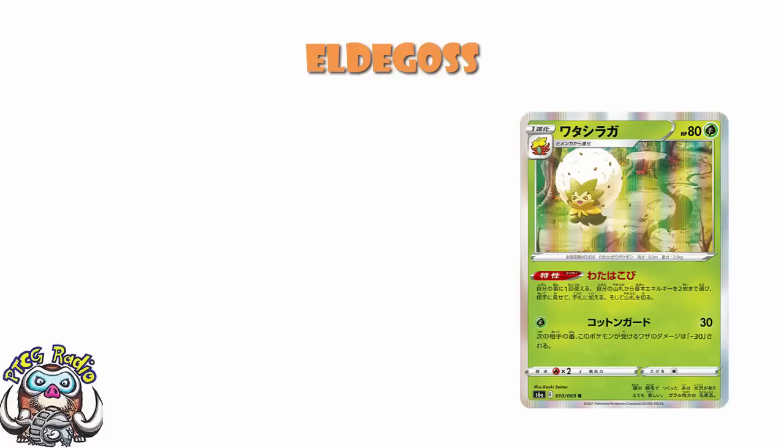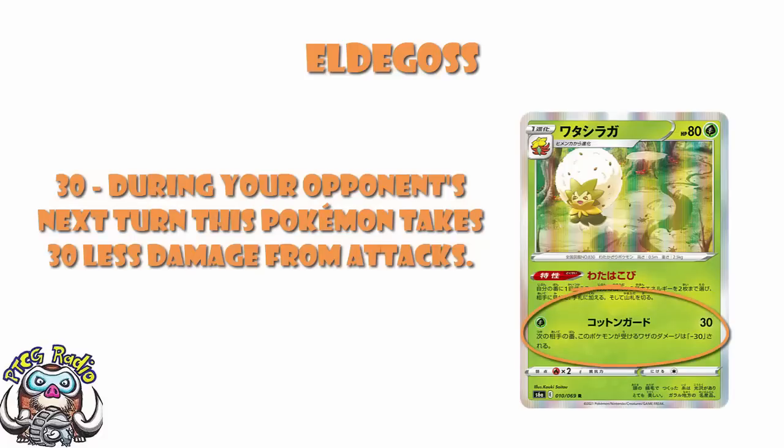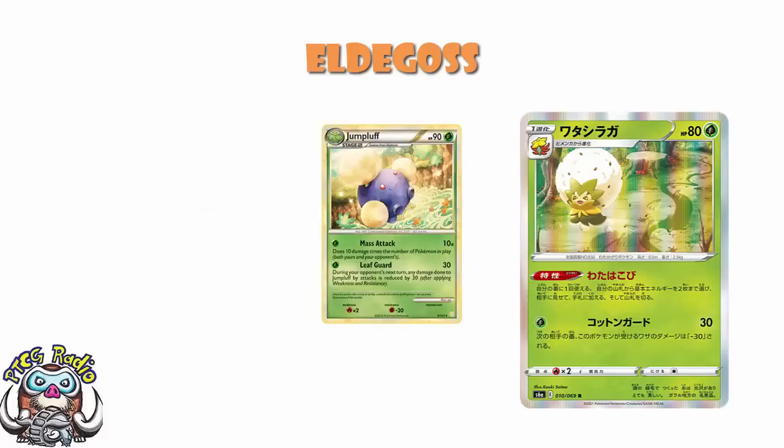If we look at the attack: 1 grass energy, 30 damage, and during your opponent's next turn this Pokémon takes 30 less damage from attacks. The weird thing is, we can look at the Jumpluff from HeartGold SoulSilver — apparently we're back in the HeartGold SoulSilver era at the moment. That Jumpluff had this same attack, called Leaf Guard, not Cotton Guard, but it was the same attack. And actually, that Jumpluff was really good. No one actually played Jumpluff for that though — people played it for Mass Attack, 10 damage for each Pokémon in play. So no, ladies and gentlemen, we don't like the attack.